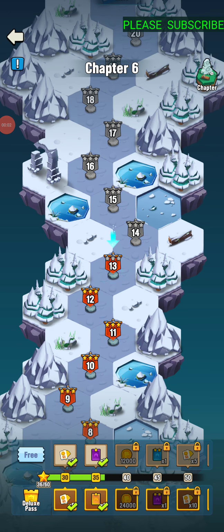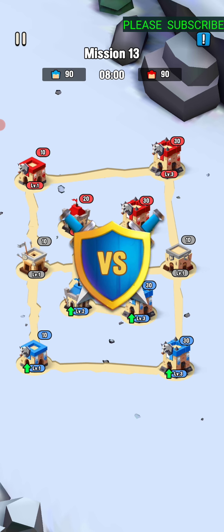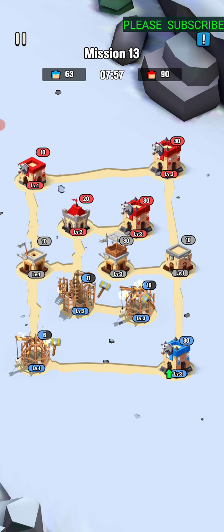Hey guys, welcome to Expedition Chapter 6, Art of War, Mission 13. We're going to try to get three stars. We need 480 seconds of time to do it by capturing all the castles and obtaining five level five castles. Here we go, let's do some upgrades, shall we? I think we shall.